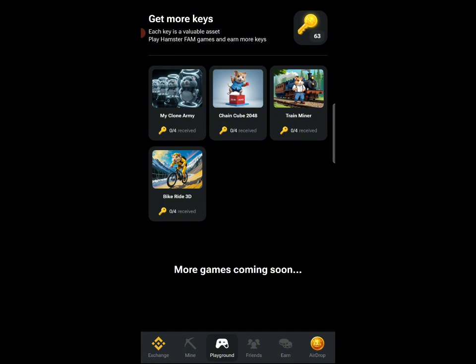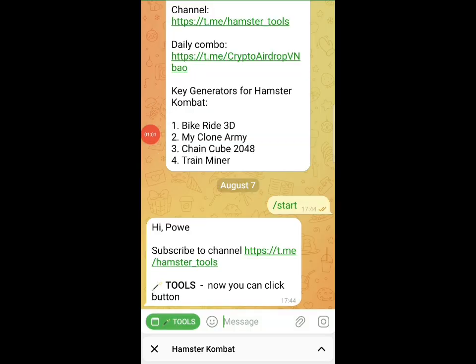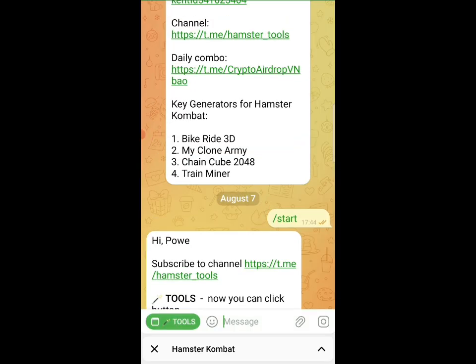For you to get these Hamster Combat keys, the key is very important for the airdrop. I'll give you a link in the description that will take you to this particular bot called the Hamster 2 Key bot. This bot is going to be giving us all the keys that we are going to be using.